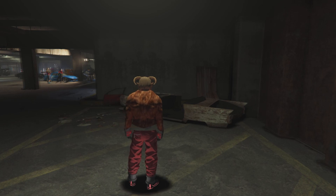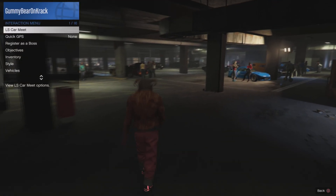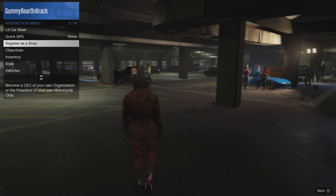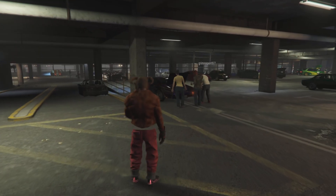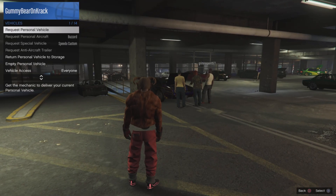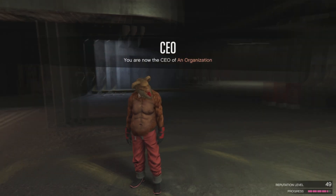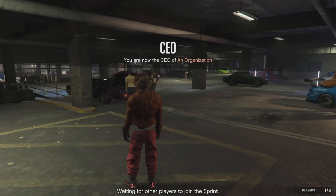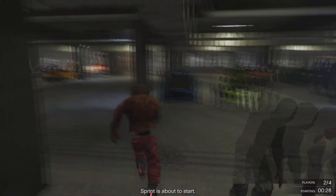New friend will send you an invite to the car meet. Like and subscribe if you're new — I'm doing a giveaway, a PS5 GTA of course. Now register as CEO: go down to register as a boss and as a CEO. You can also redo the MC club in there. Request your personal vehicle and start a sprint race.